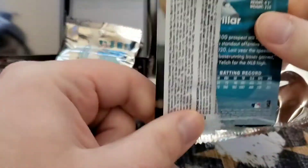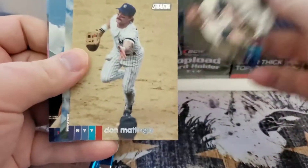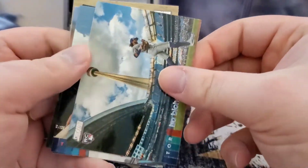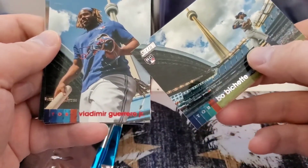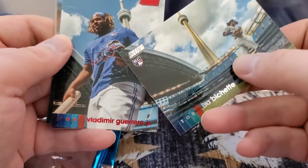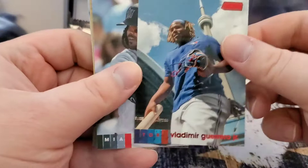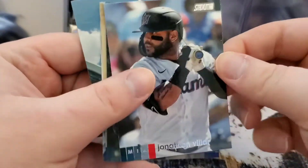Let's see what the second box has to offer. We got another Bob Feller, another Don Mattingly, and the Bubachek rookie with the CN Tower — and then Vladdy red foil again with the CN Tower in the background. Kind of cool to see those back to back. Jonathan Villar rounds out that pack.